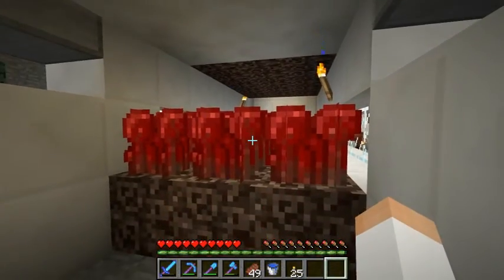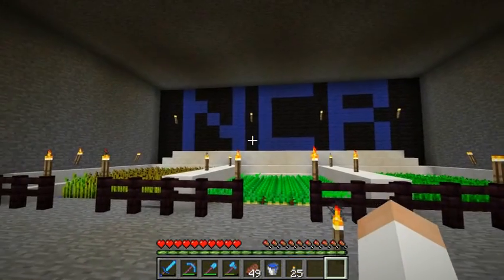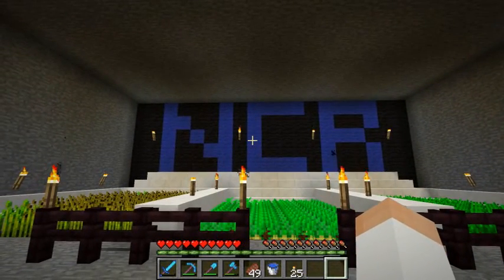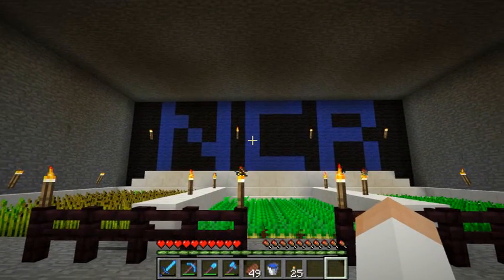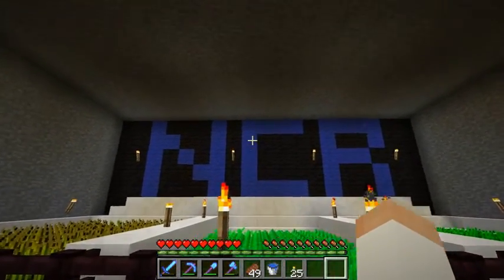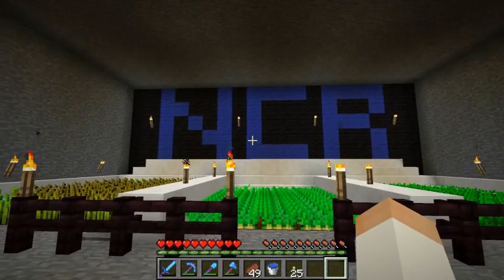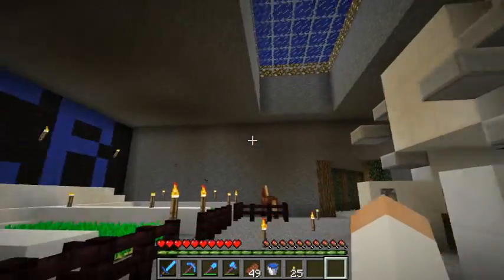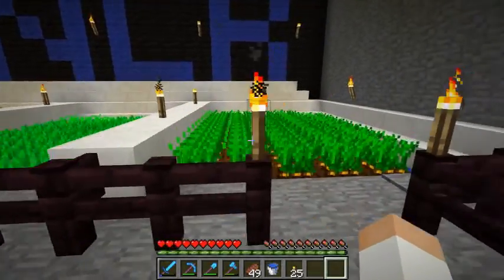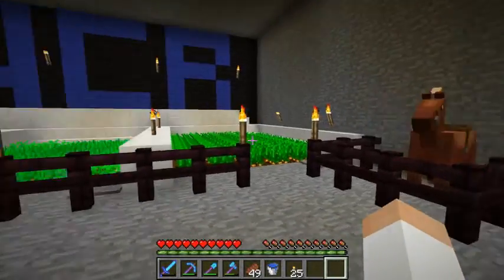This is a double-layered nether wart farm that just uses water to harvest it all. I made this little NCR thing — I don't like it so much, because I think it would have been a lot better if I had more room. But this is what I got for now. I have planned to decorate the walls and everything. Some simple little farms — you stand on the pressure plate, water comes out and harvests it all for you.